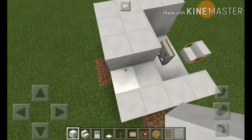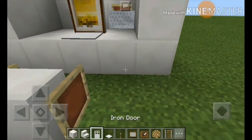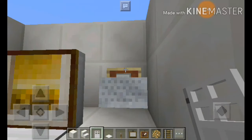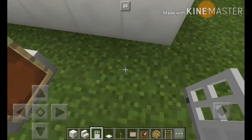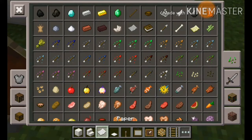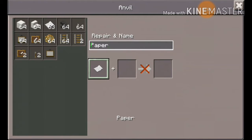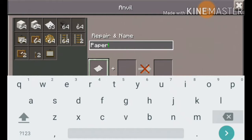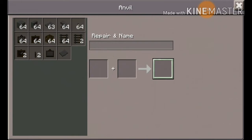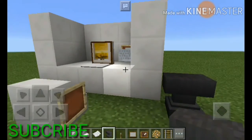Now rotate it like that. Go here and put the iron door and the item frame — now rotate it like that. So now we need a file. What file? This one. We need to rename this one and this one — name it 'secret file.' And now here we go, we can put some items like that.